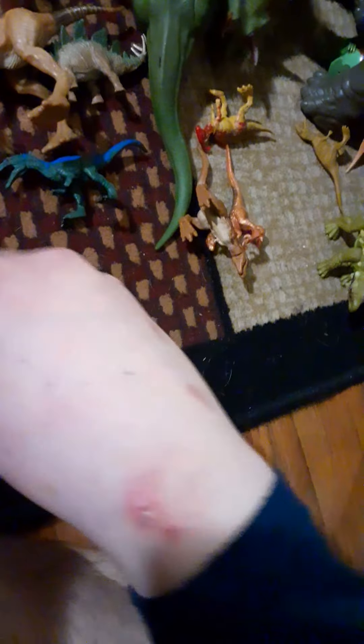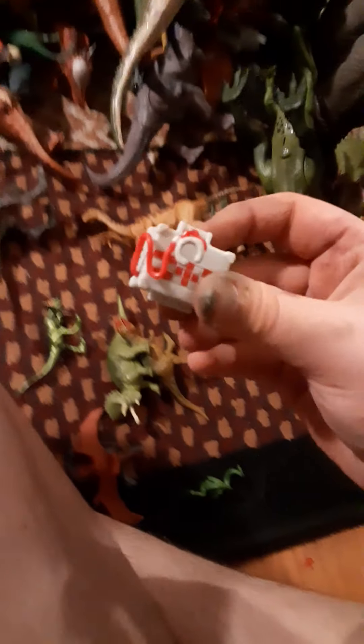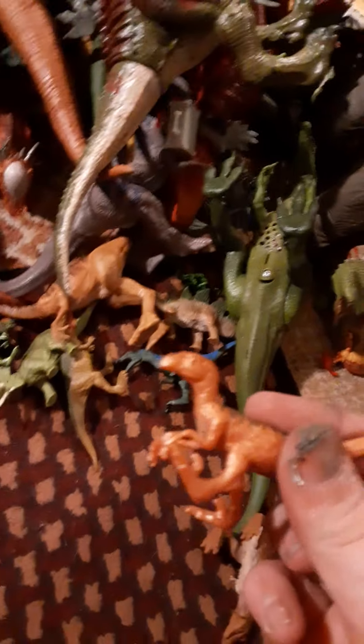I painted this Dimorphodon — it came with the Baryonyx Breakout. Some more Zappers, a first aid kit with the blood, my other Compy, another grabber, and a whole shitload of minis — this one looks like a metallic one.